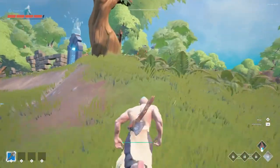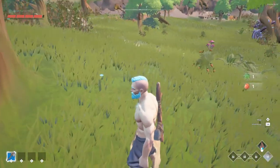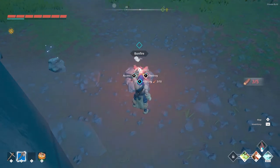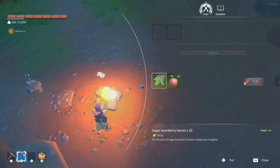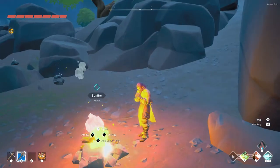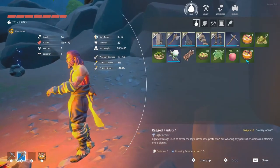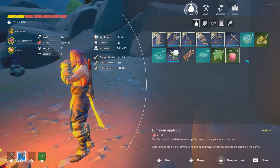Next up is cooking. You can gather food by killing animals or harvesting bushes. Then all you need is a campfire, craftable in your inventory. Put in some branches and combine different base ingredients into the best meal you've ever had. Food is early game basically your only reliable healing source, as well as giving bonus HP on top of that.